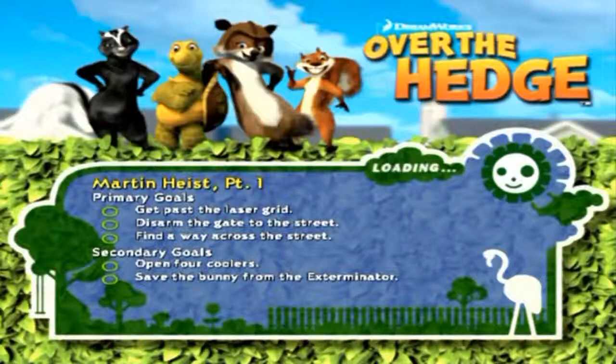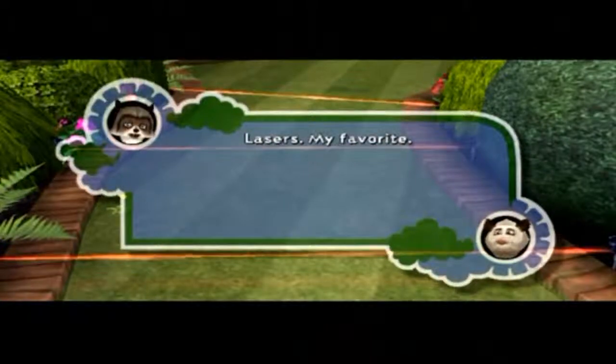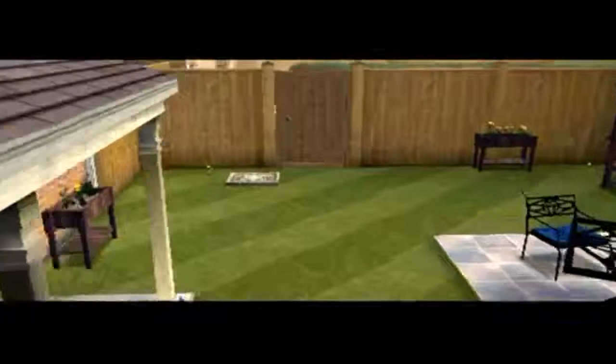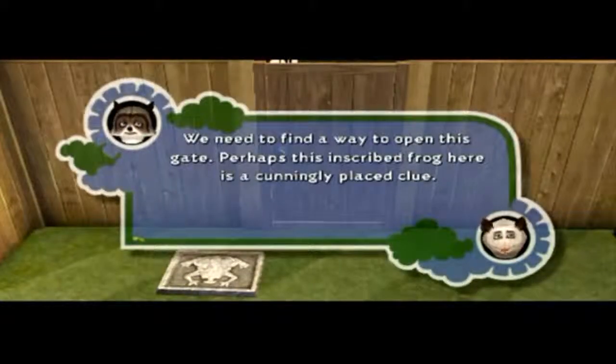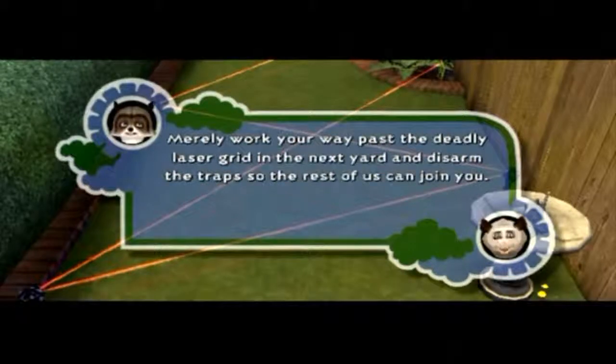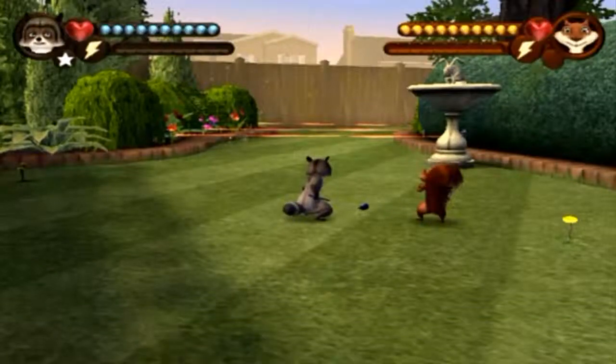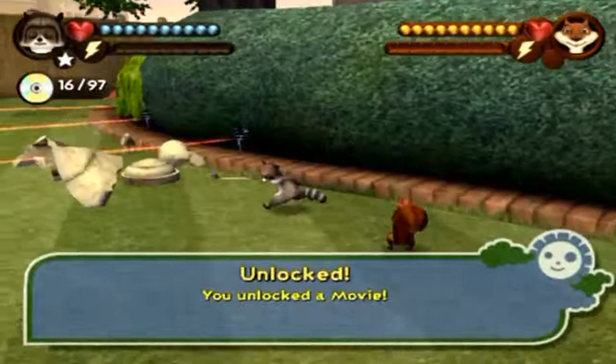Okay, I guess we're off then. Lasers — my favorite. Not just lasers, brain-teasers. We need to find a way to open this gate. Perhaps this inscribed frog here is a cunningly placed clue. Merely work your way past the deadly laser grid in the next yard and disarm the trap so the rest of us can join you. Good luck, and above all, don't die. That doesn't sound too bad.